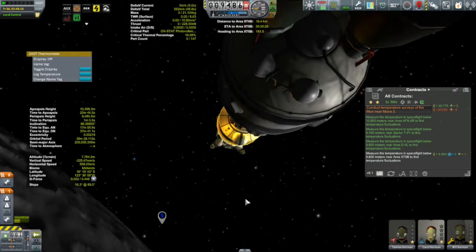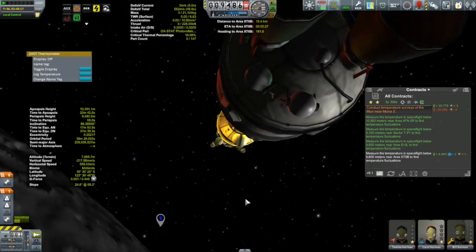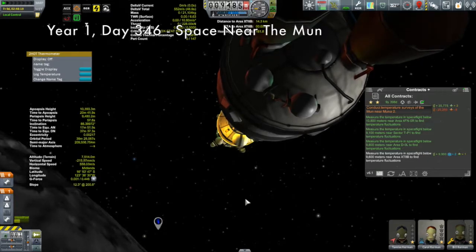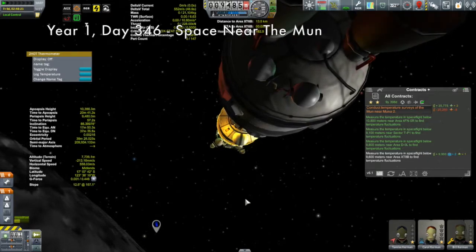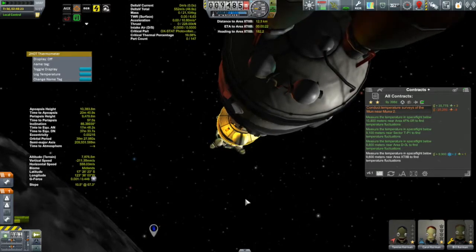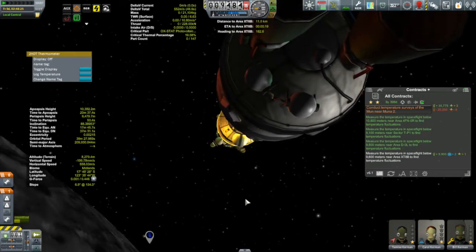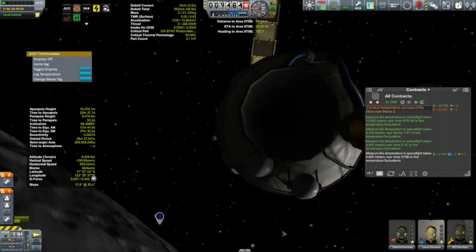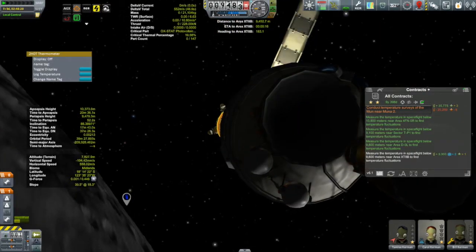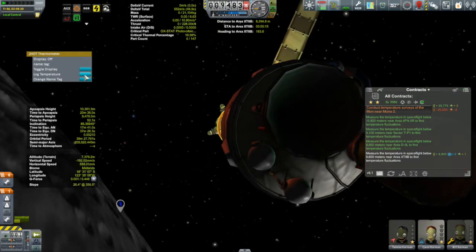Hi, my name is Mike Gabin and welcome to my KSP campaign. We are out here with the crew of the Corian 1 orbiting the moon, picking up temperature scans. I started this contract a couple of episodes ago - it looked like I only had one temperature scan to pick up, but each time I picked one up, another one got spawned, always to the east, making it pretty hard to take advantage of the moon's rotation. So this one's taking quite a bit of time.